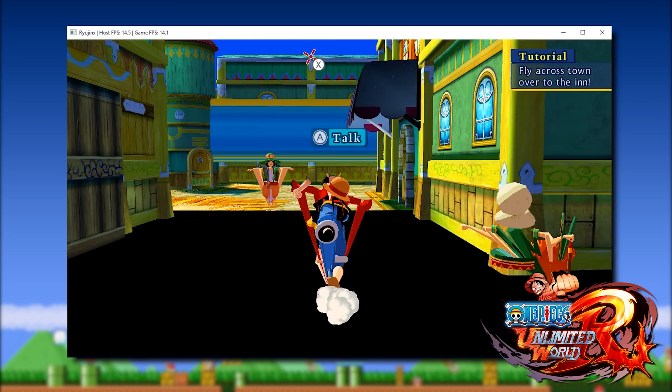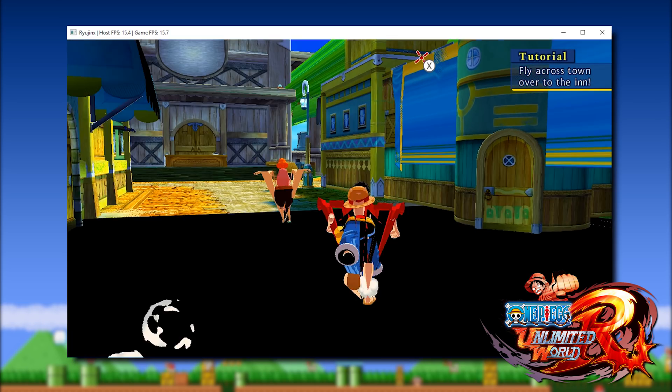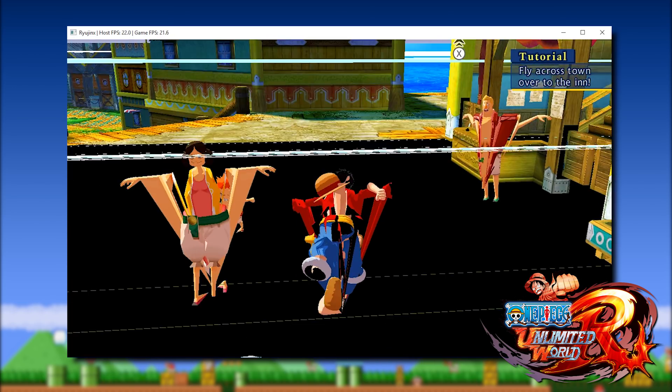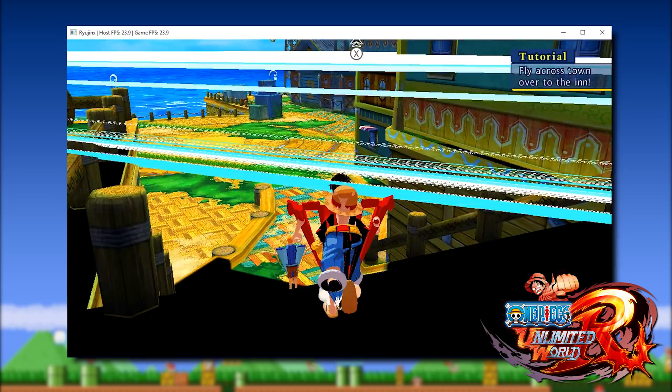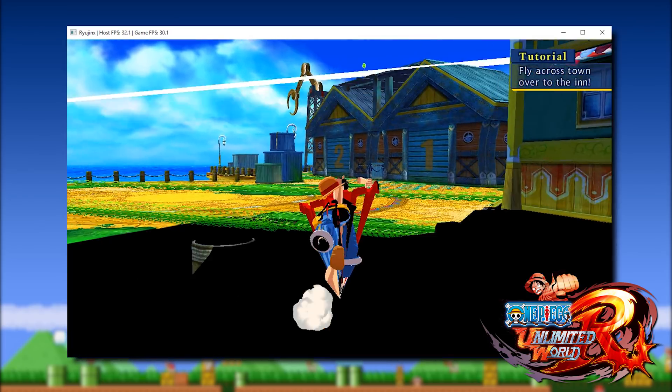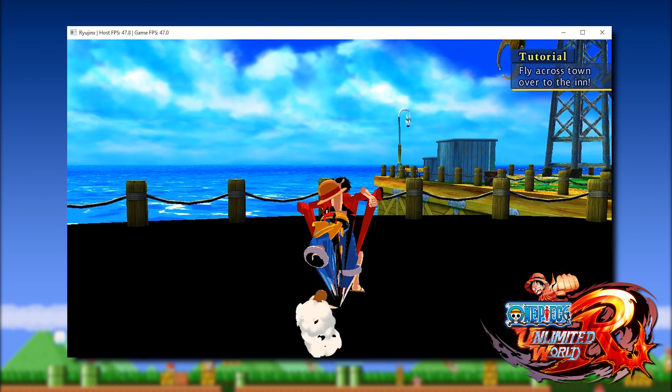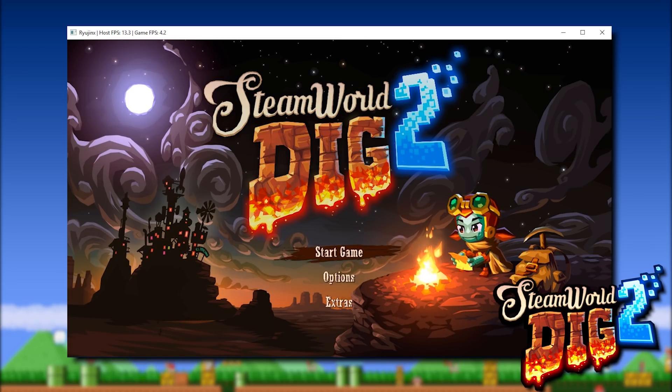It is not even just the games shown in this video that have seen a performance increase — practically every other game on this emulator has now seen a performance uplift using this work-in-progress build. For example, let's take a look at another game title that previously struggled so much for performance that it was completely unplayable. This is the menu performance that we were previously seeing in Steamworld Dig 2. When we transition over to this work-in-progress build, you can see that we're now getting over 400 FPS — a 100 times performance increase in this title.